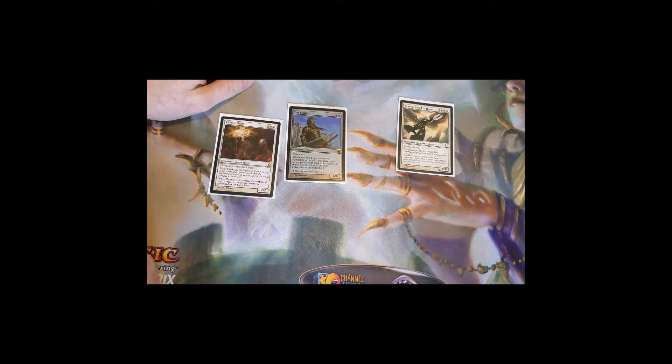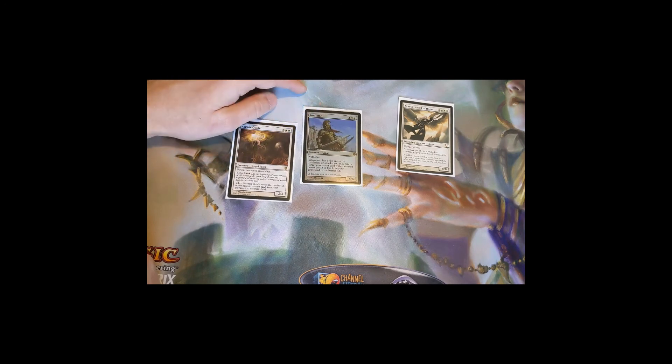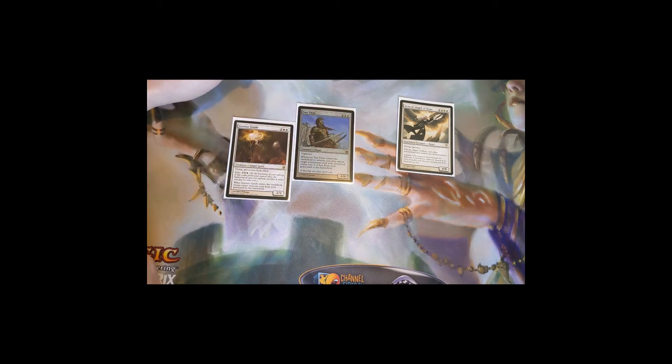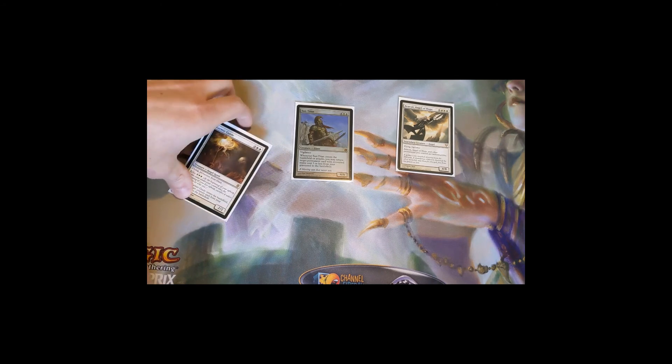Karmic Guide is a five-mana 2/2 angel with flying and protection from black: when it enters the battlefield, return target creature card from your graveyard to the battlefield. These two play well together — if they kill your Sun Titan, Karmic Guide brings Sun Titan back, and then Sun Titan brings something else back with it. The problem is Karmic Guide has an echo cost of five mana, so you have to pay it at your next upkeep or sacrifice it. But often it has already done what you needed it to.